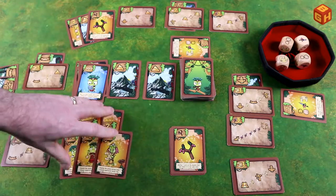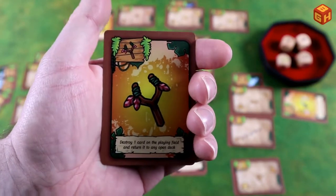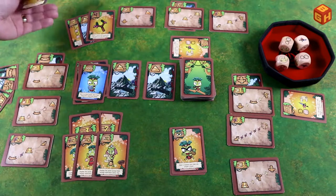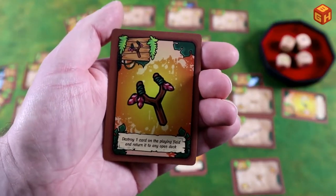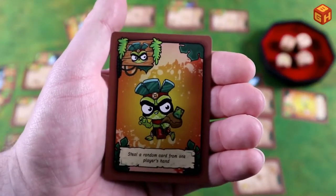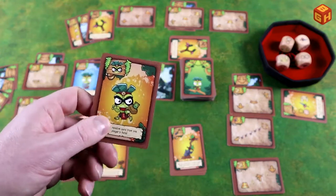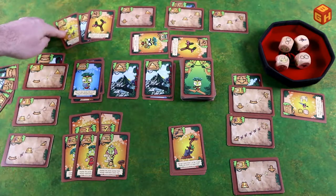There's a slingshot or catapult card — similar to the white die face — that destroys the last card played on an opponent's or your own quest, returning it to any of the three market stacks. There's also a thief card that lets you steal a random card from a player's hand without looking — very painful if they just drew the card they needed. These are discarded after use.